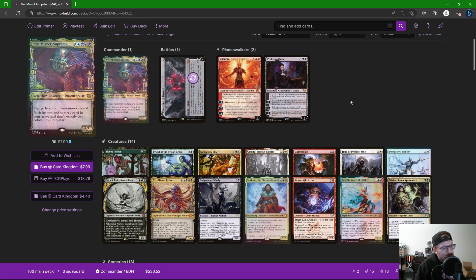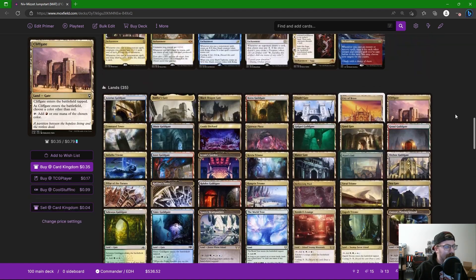I've built the deck to take advantage of casting spells on the front end, and then a bunch of spells that give great value when cast the first time and can be recast the second time. The other great part about Niv-Mizzet's ability is we can cast instants out of our graveyard at any time because they have jumpstart. So removal gets twice as good — we use it the first time, it gets into our graveyard, and then we can use it again.